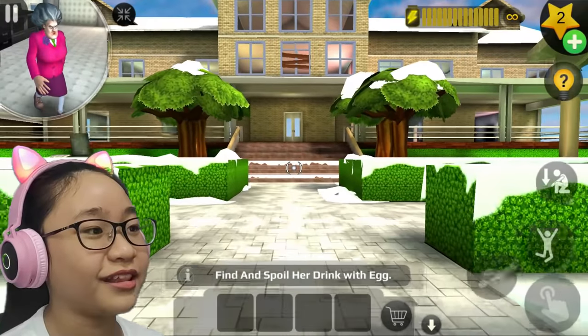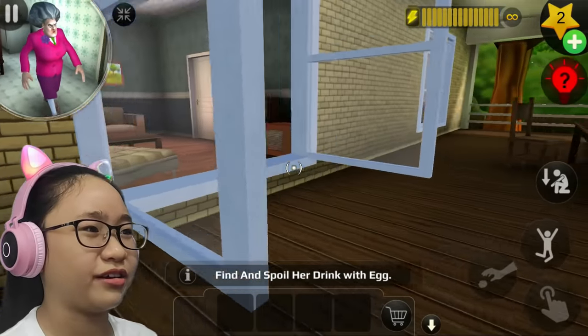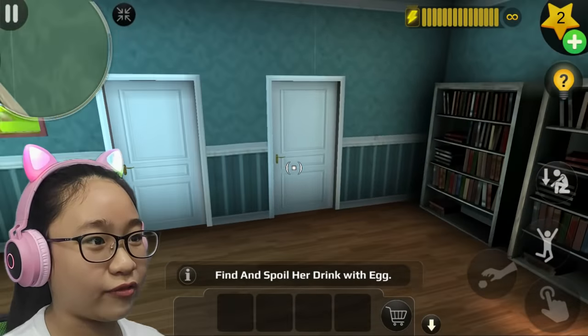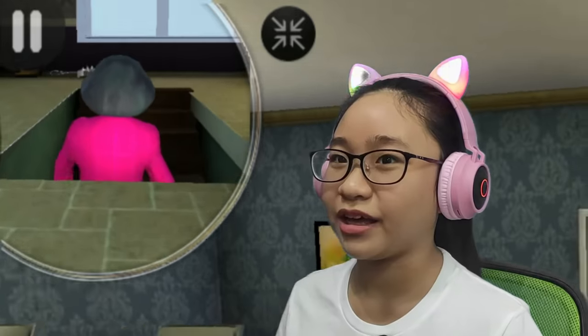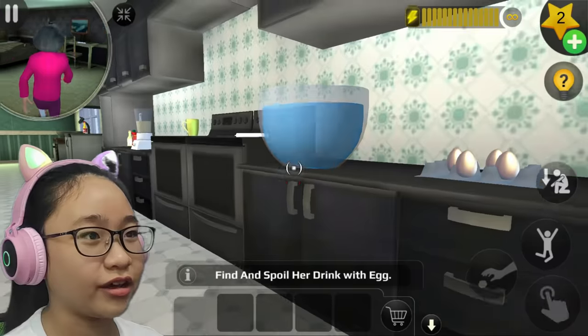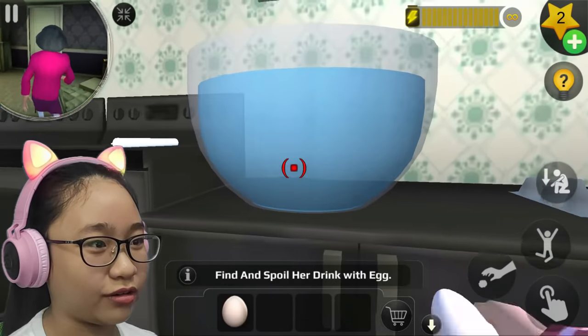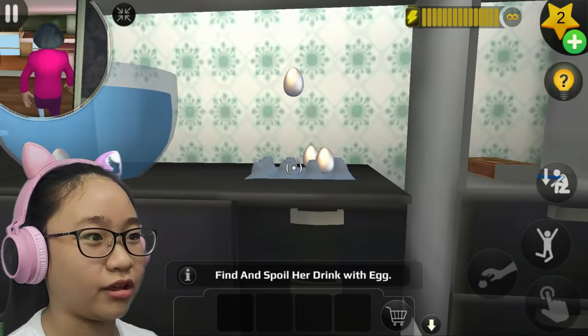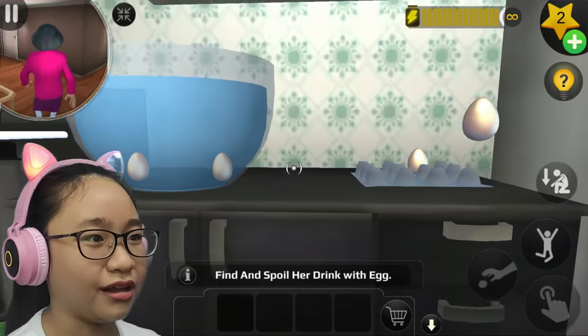I restarted. So I need to check the eggs by dumping them in the water. And if there is an egg that rises up, that means it's probably rotten. Misty's going up - yay. No wonder there's this big bowl of water! Let's try this one - put it inside. It didn't rise up. How about this one? Nope.